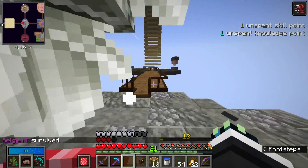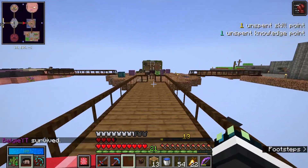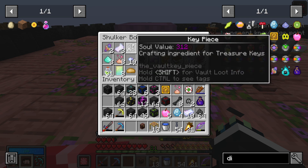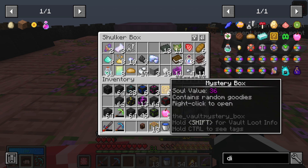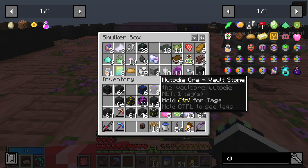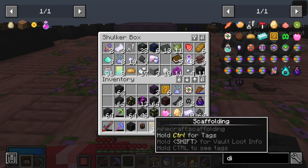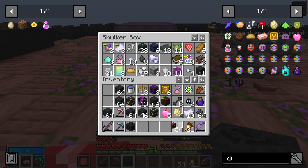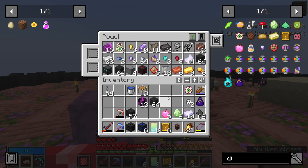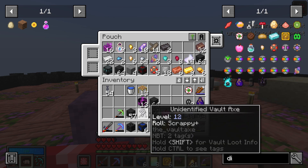Let me quickly show you what we got from that vault, because it was actually quite good. Looking in here, we got a key piece which I think is huge. We got six mystery boxes which is also really good. We got 28 larimar, six pineotite, and one black opal — the black opal is what we wanted, though I don't know if one is enough for the five we need.